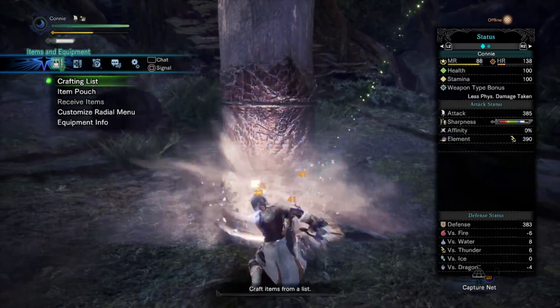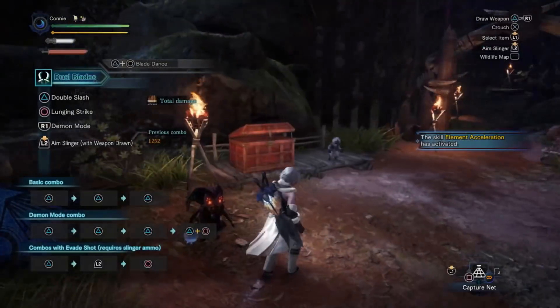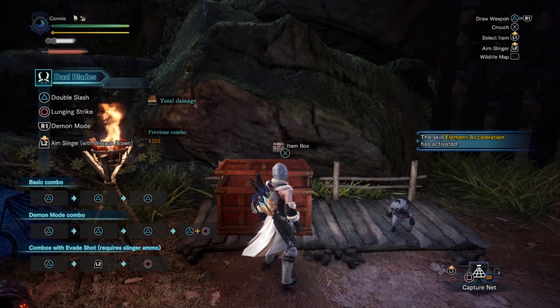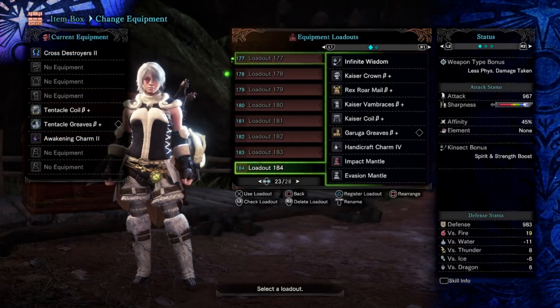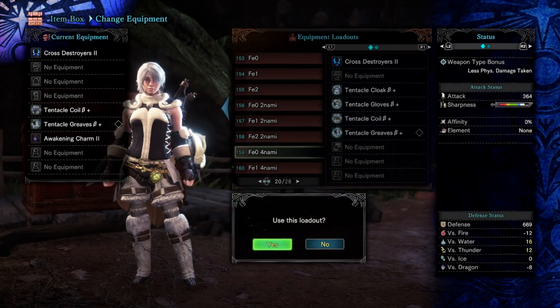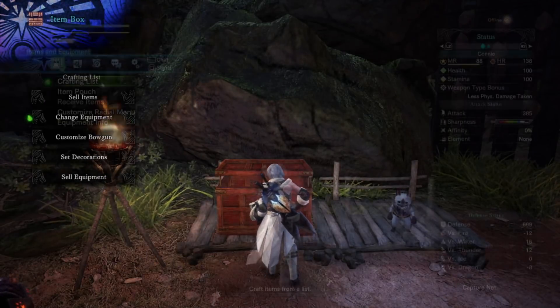And — 390. So yes, it does work exactly as we would expect. Now, just to be 100% certain, we will test the full set bonus — the four pieces — just to see if that stacks beyond level 3 free element. Again, I assume it doesn't, but it's something worth testing. So first, without any points of free element, we expect to get to 330 because of the free element that the Namielle set bonus applies.